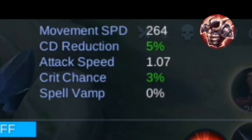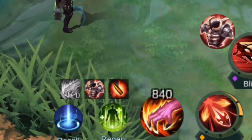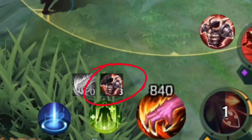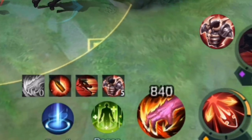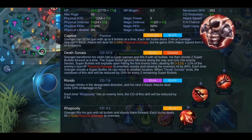I'm using Ranger to demonstrate. After one basic attack, my movement speed went up from 259 to 264, and both my physical and magic defense increased by 4 points. You can see an icon showing how many stacks you currently have and how long they'll last. If you have full stacks and use a basic attack or skill again, the timer is reset.